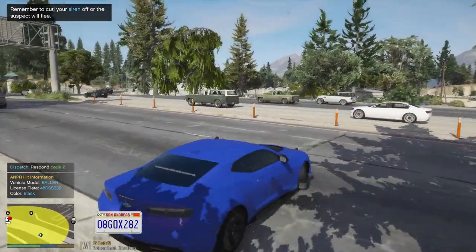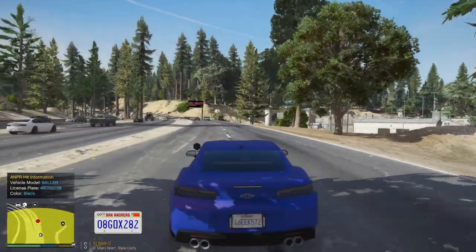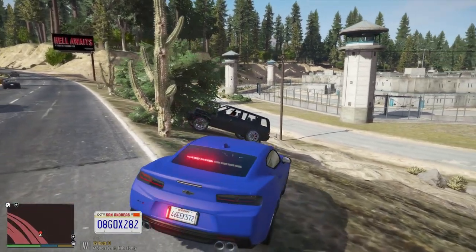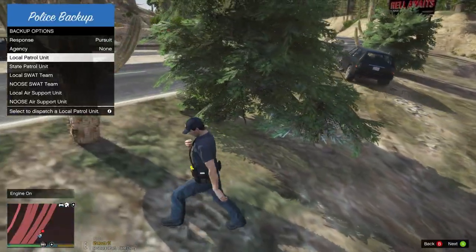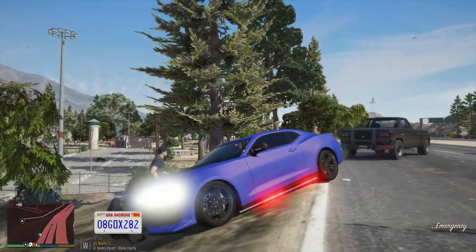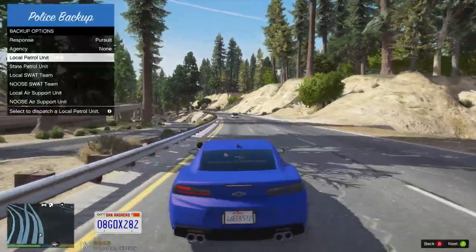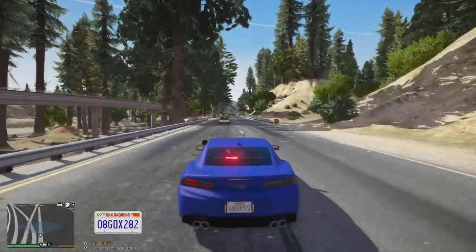I didn't just see a black Baller — yeah, it's right here. Attention all units, we have a suspect resisting arrest in Grande Sonora Desert. Units respond. Get out of the car. We have units requesting air support. Grande Sonora Desert. Eagle 4, we're on it. Air support — suspect is southbound. Dispatch, the curb is on the freeway. We have a 10-99 in Grande Sonora Desert, respond code 3.